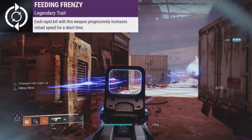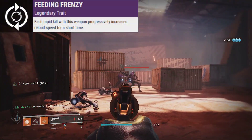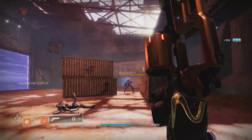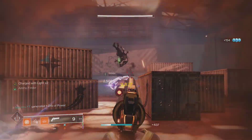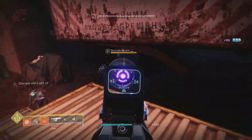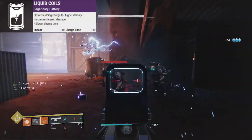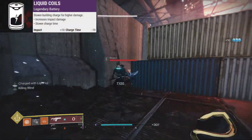The best perk to pair with Reservoir Burst is Feeding Frenzy, which allows you to reload quickly after kills, stacking up to 5 times. When you're causing massive explosions with your first burst, you'll easily reach maximum reload speed, then get another Reservoir Burst and continue the cycle. The battery I would choose is Liquid Coils, to increase damage at the cost of charge time.